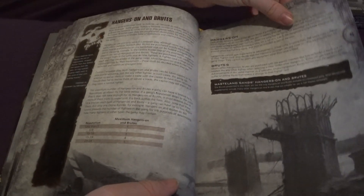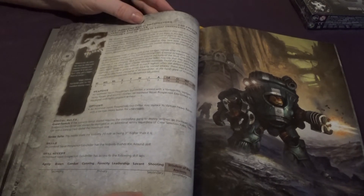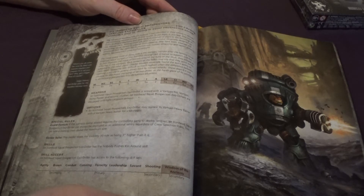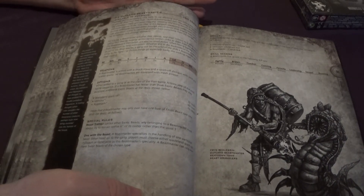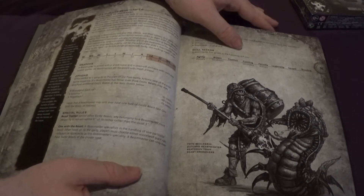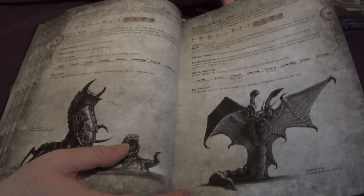Hangs On and Brutes — we have more of the rules in this section. We have this dude who is awesome — you've probably seen the model in the community already. I look forward to getting one. This is the Axel suit, the Axel Driller — a mini Squat Dreadnought. And then we have the Outland Beastmaster, which was a nice surprise. Beastmasters used to be in Necromunda a long time ago and it's cool to see them return. You can have two of them and they return with the actual creatures they had originally — Giant Rats, Millisaurs, and Ripper Jacks.